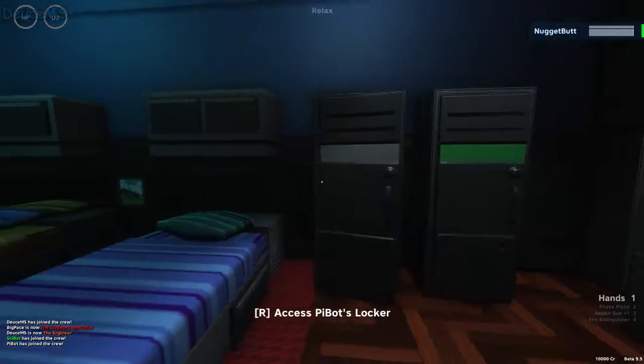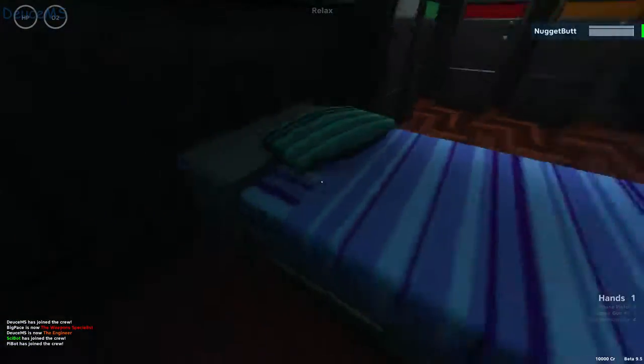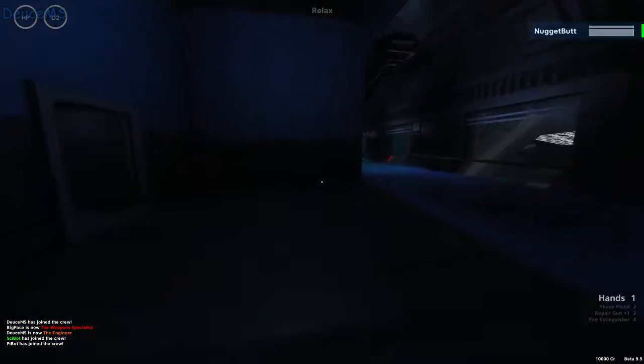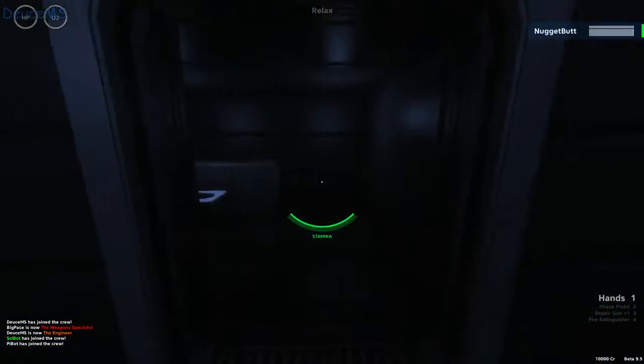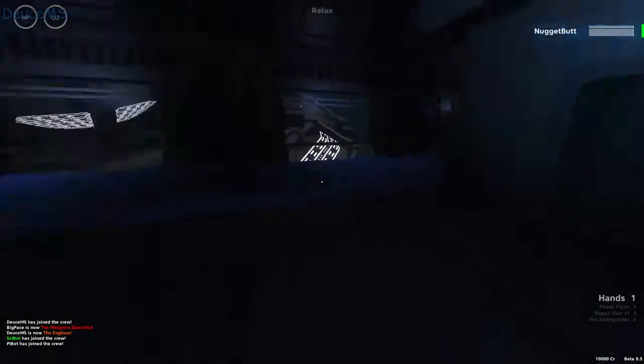Everybody's got their locker. Even the bots have a locker — Pa-bot and Sa-bot. The beds, all that kind of stuff — the crew quarters. The toiletries, we got showers. Ace is shooting his gun again.